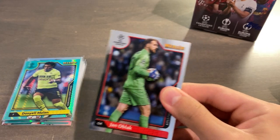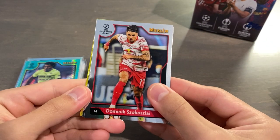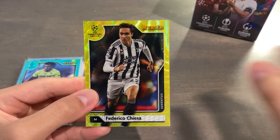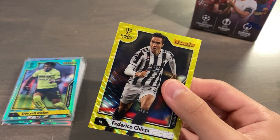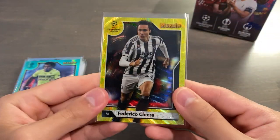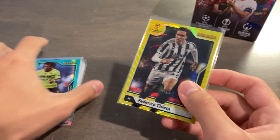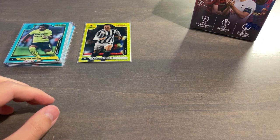Final pack of the first blaster — we have a Yellow Wave, so it should be out of 225. Oblak, Dominic Sogosly, Pierre Kalulu, and it's going to be for a Champions League team. It is Federico Chiesa — very, very nice. That's a gorgeous looking card. Yellow Wave, 100 of 225. I will take it. In terms of name it could be better or worse; in terms of parallel the Yellow Wave is a nice one and I think it's new to this year's Merlin. Let's move this stack to the back and get started on the second blaster.